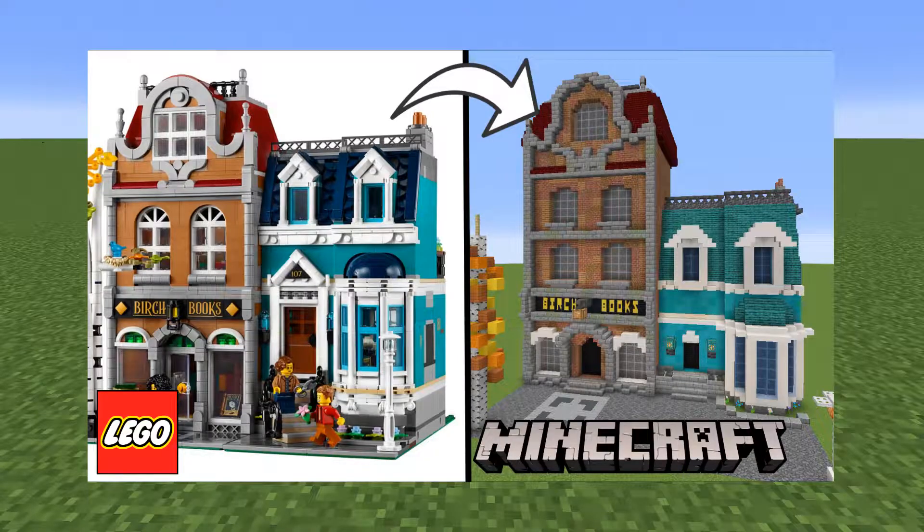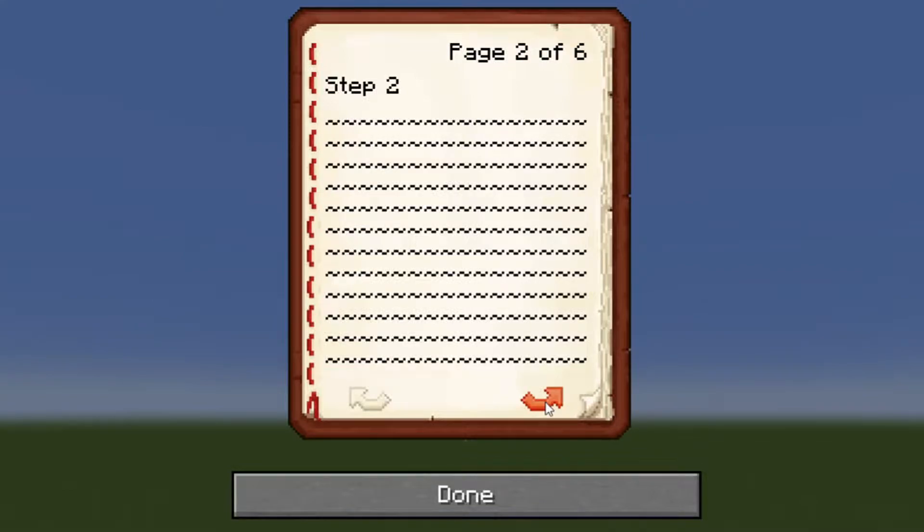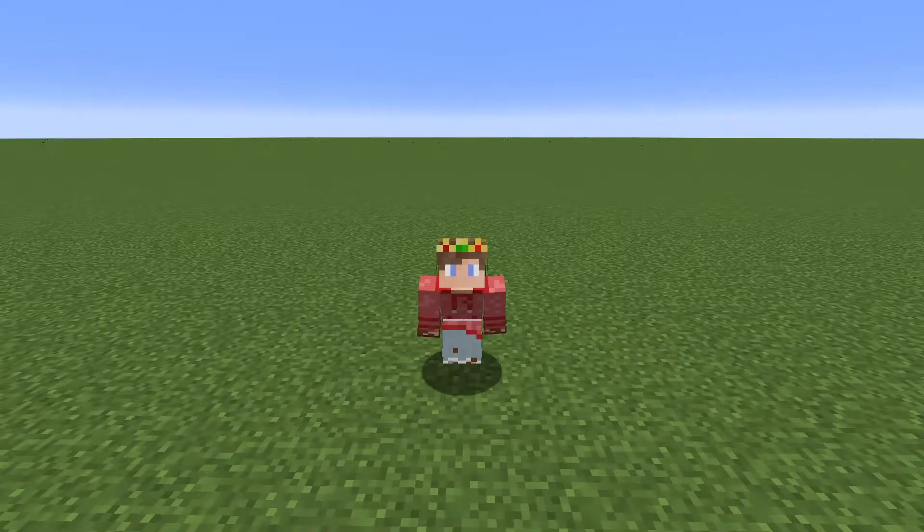So I wanted to show you how to do just that. I came up with a few steps that you could follow to make the Minecraft build look really similar to the Lego set. The first of those steps is picking out six features of the Lego set that you want to include in the build.